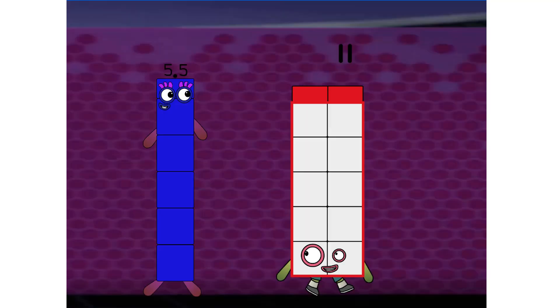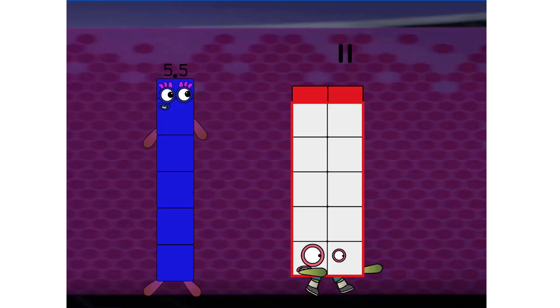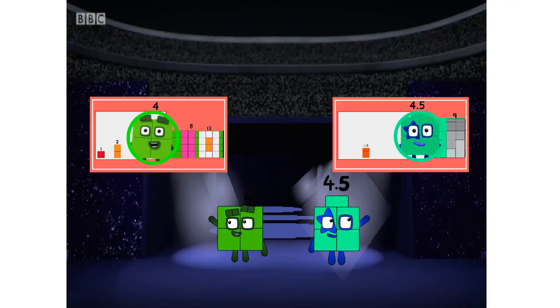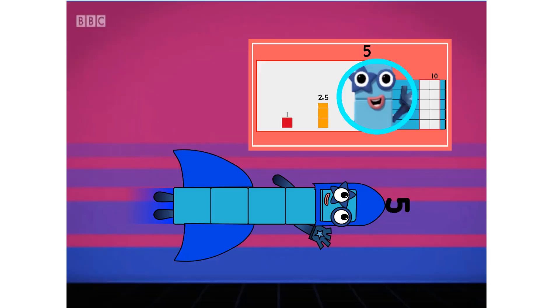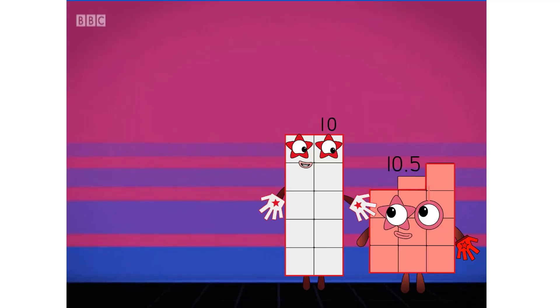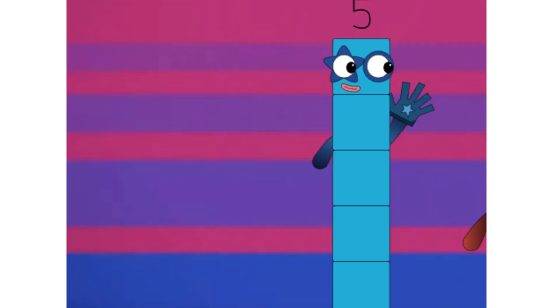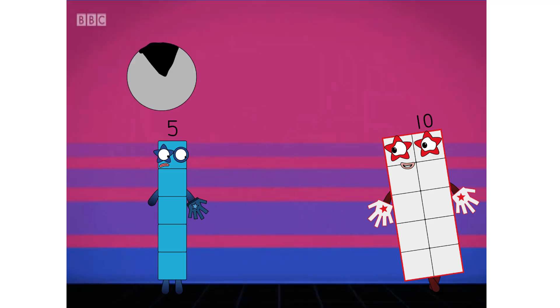Gasp! Weepy has already found 11. She tags, she scores! Yay! Smaller numbers starting to close in. 5 is rocketing in, looking for an early tag on 10. Wow! No — 5 gets a 10-second freeze, and 10 is safe for now.